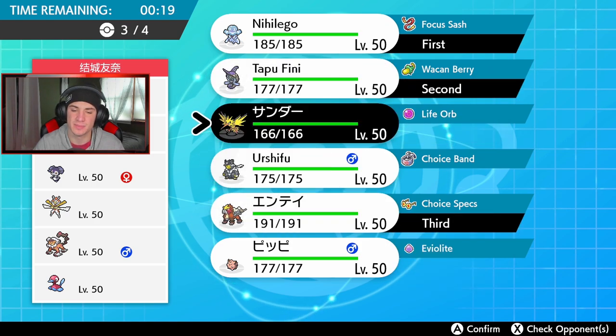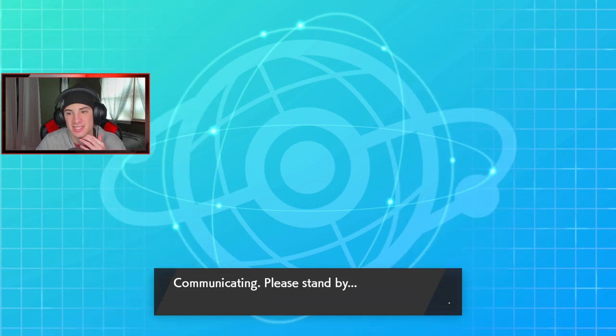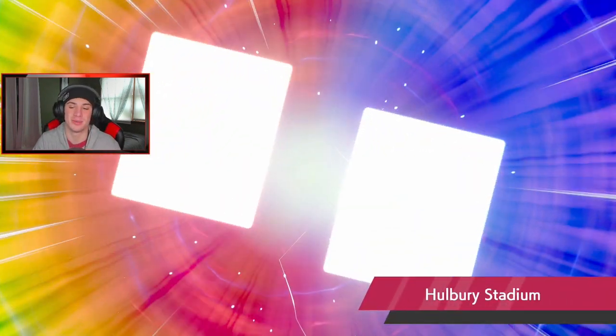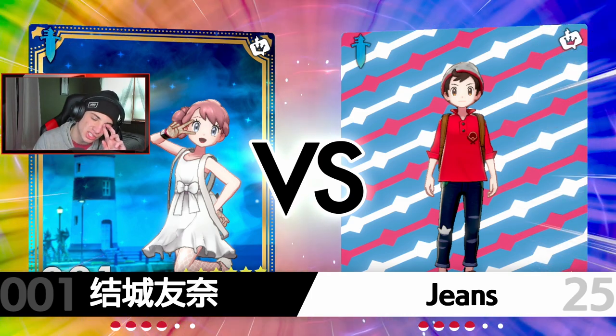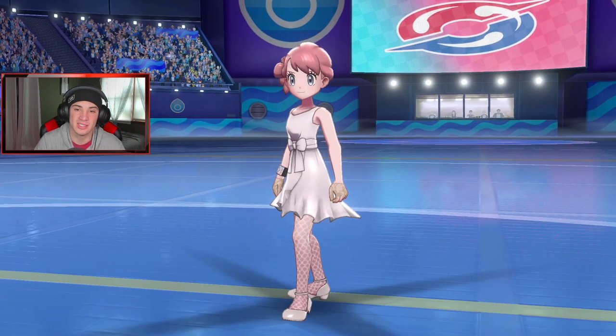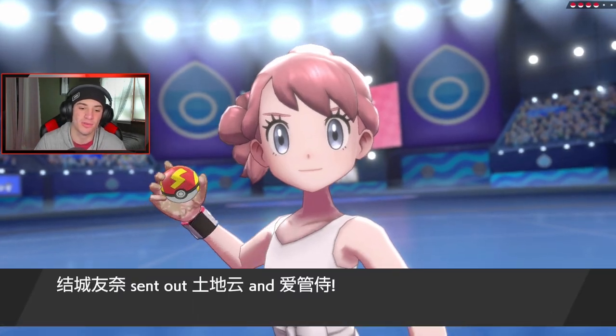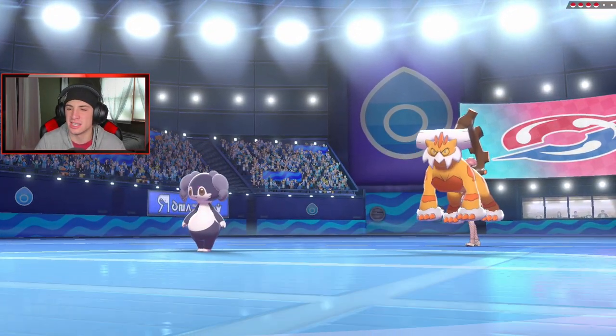I kind of want Tapu Fini just for that glacier matchup — if I can hit that thing with a big fire move we'll be thriving. I definitely gotta get Nihilego out here just in case they want to try to roll Trick Room, because I can always cancel it out. I have Focus Sash as well, which is huge. Let's see who he's rocking out with.